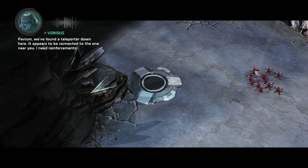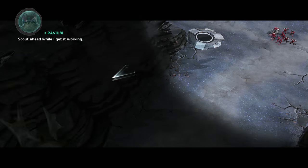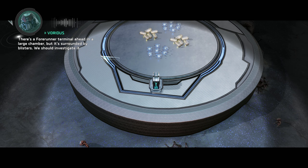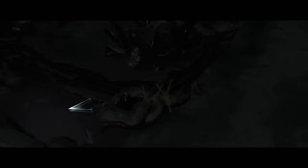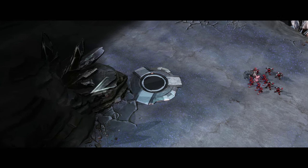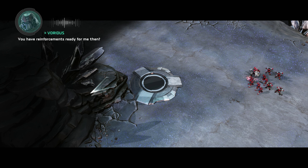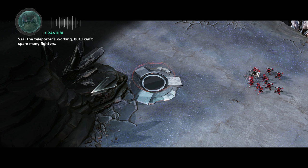Pavium, we found a teleporter down here. It appears to be connected to the one near you. I need reinforcements. Scout ahead while I get it working. There's a Forerunner terminal ahead in a large chamber, but it's surrounded by blisters — we should investigate it. Then I suggest using an honor guard; their cloaking abilities will enable them to reach the terminal undetected. You have reinforcements ready for me then? Yes. The teleporter's working, but I can't spare many fighters. If the Flood return here, I will need everyone to hold them back.